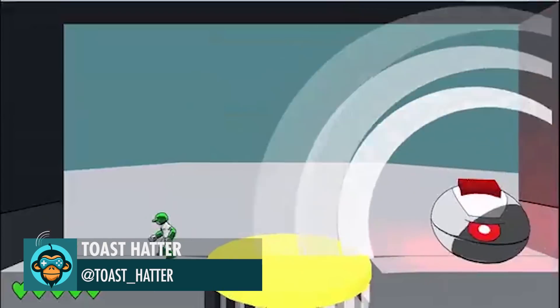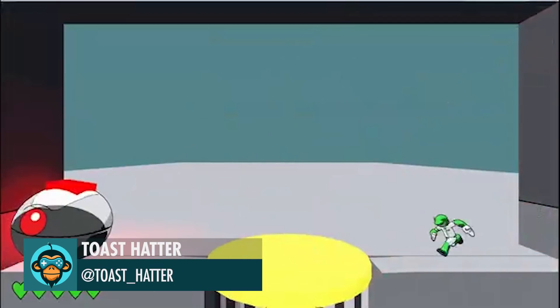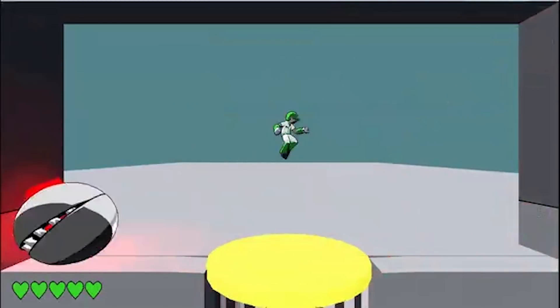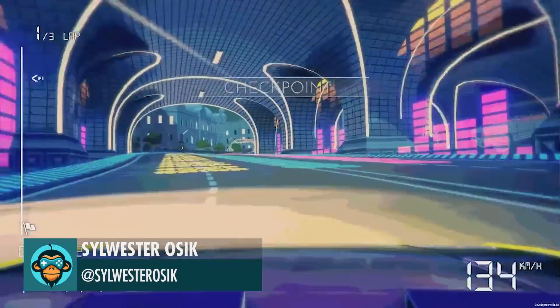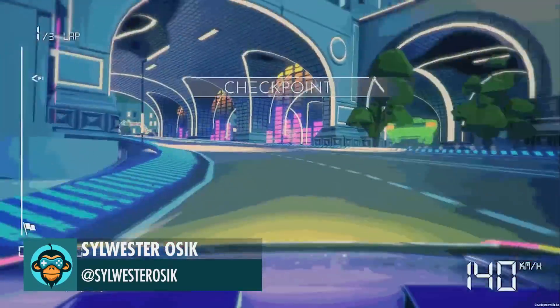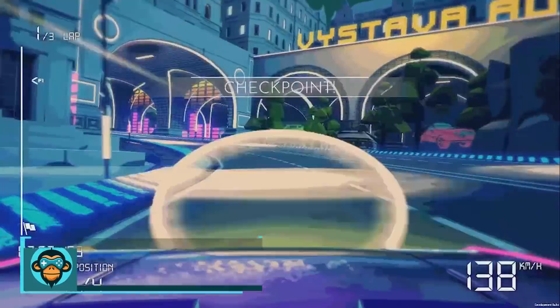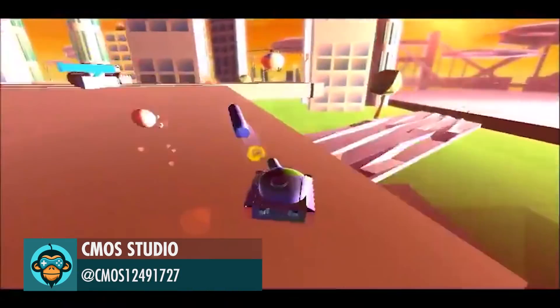Working on the first boss of Rebound, by Toast Hatter. Part of the Prague Track from a hood camera in Electro Ride, by Sylvester. Street War in Groups, by Comos Studio.